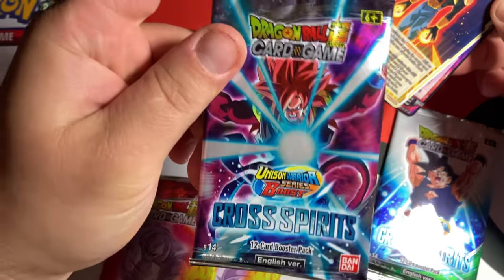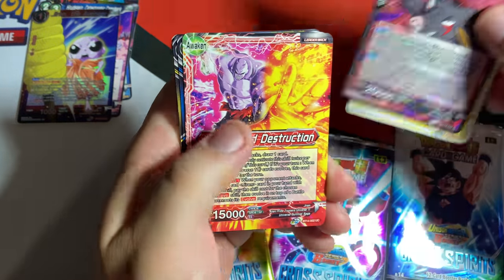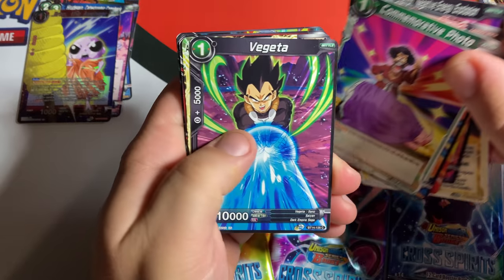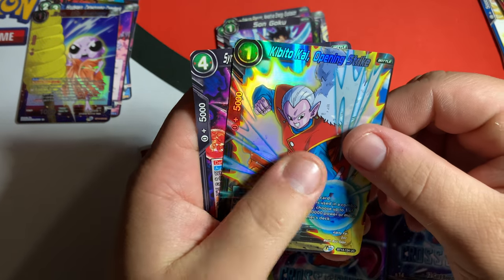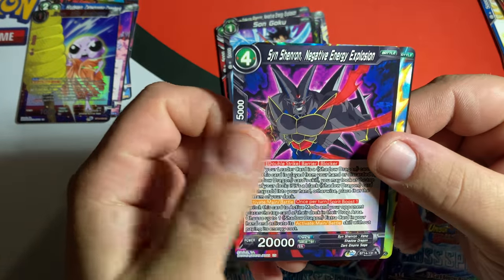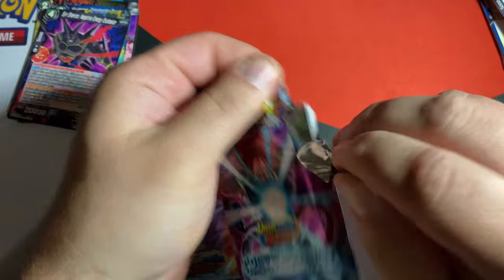Big tip: for some reason all the good cards seem to be in packs that have Super Saiyan 4 Goku on the front. I've noticed that from all the other packs I've opened — so if you can get to a store and find these, maybe only buy those packs. I know it doesn't sound fair, but if that's the one that's going to have the good openings, that's what we're going to do. Shinran — Negative Energy Explosion — let's see if that holds up.